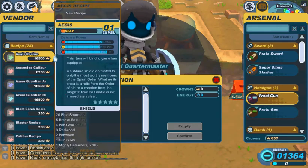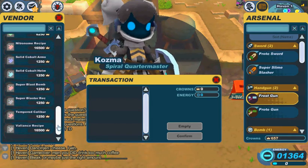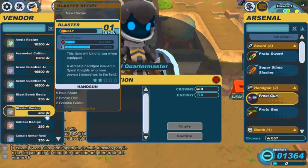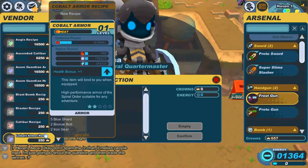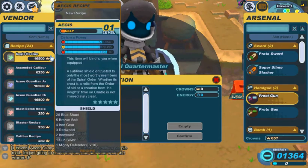Now, this is the big recipe shop — these are the giant ones. She sells a few low level ones like blast bomb, blaster, and calibre. But this is the big boy's shop — I mean, look at that, the agus.